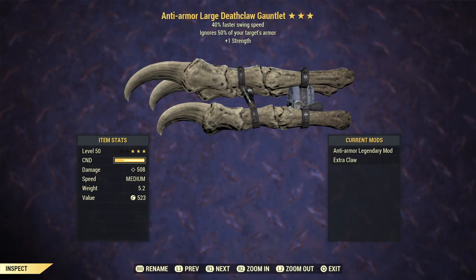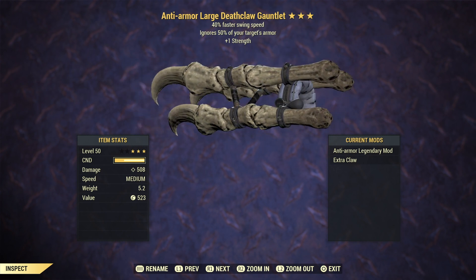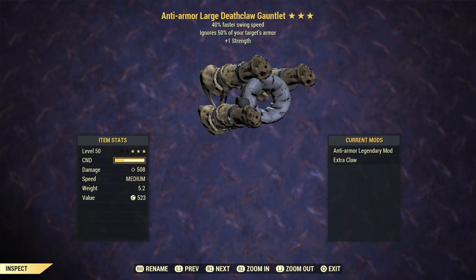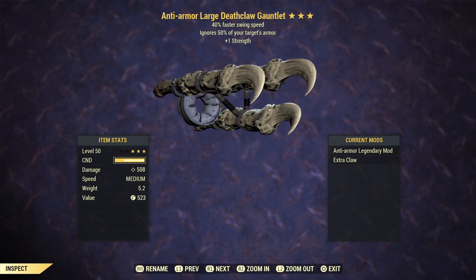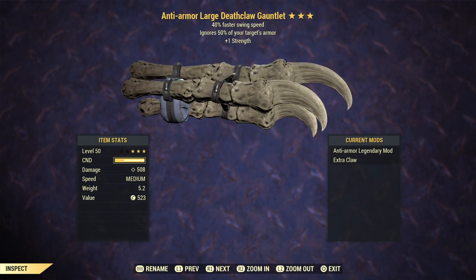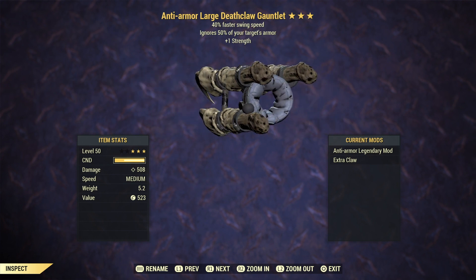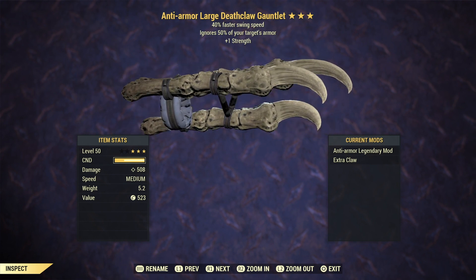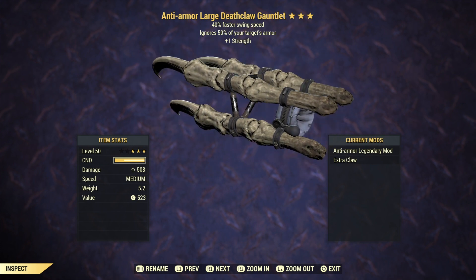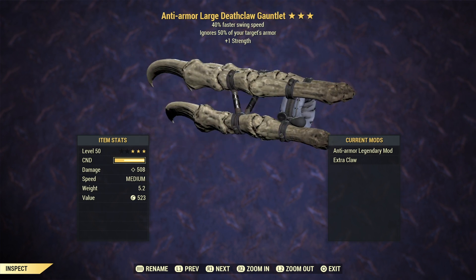The next weapon is a dead cop gauntlet, and what we have here is one of the most OG combinations — this was one of the best weapons in the early months of this game. It's an anti-armor swing speed with plus 1 strength. This used to be the king of melee weapons and also the king of PvP, because back in the day melee PvP was the king. Anti-armor with swing speed and plus 1 strength on a dead cop gauntlet is a deadly combination.